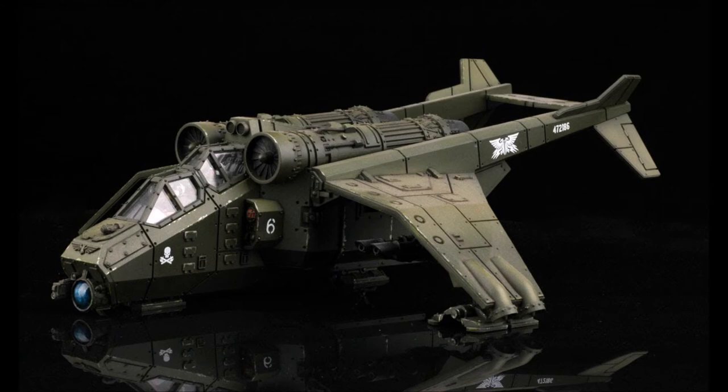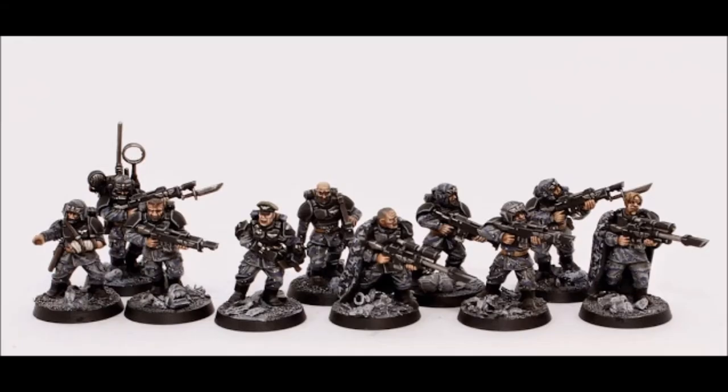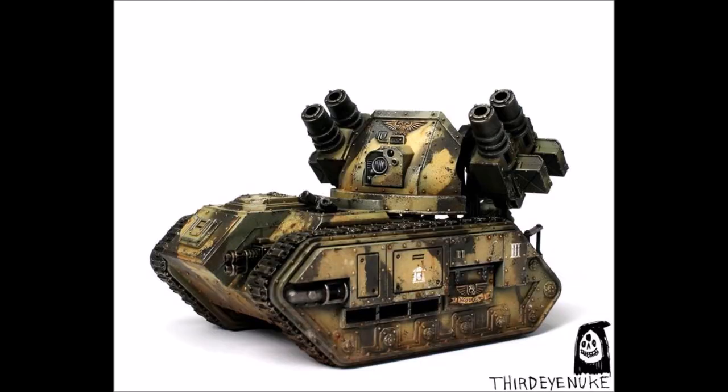I'm also giving you two Valkyries with lascannons, multi-pod rockets, and twin-linked heavy bolters. They'll allow you to annihilate infantry, get some hits on tanks, and transport troops across the field quickly. Finally, to sit behind the Aegis Defense Line, I'm giving you a heavy weapons squad with a lascannon and crack grenades. In total you'll be at 1,968 points — not exactly 2,000, but with only about 30 points to spare I wasn't sure what else to add.